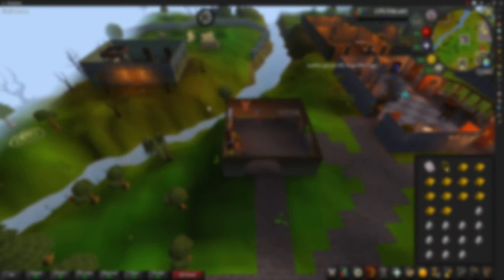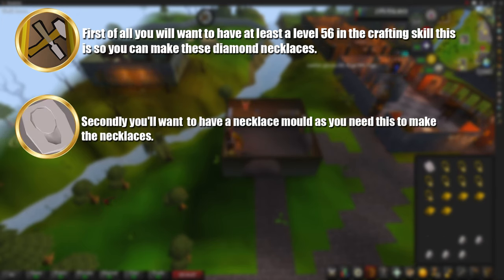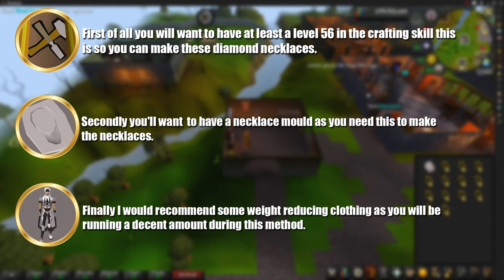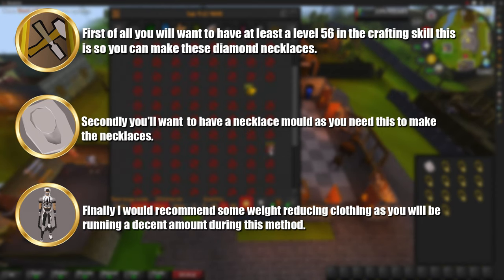The only requirements you need to be able to do this method are the following: first of all, you'll want to have at least level 56 in the Crafting skill so you can make these diamond necklaces. Secondly, you'll want to have a necklace mold, and finally I would recommend some weight reducing clothing as you will be running a decent amount back and forth from the furnace.